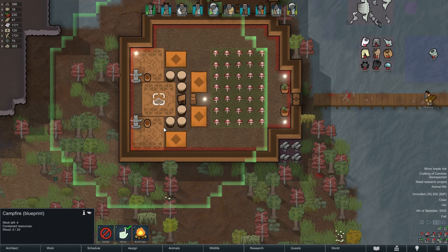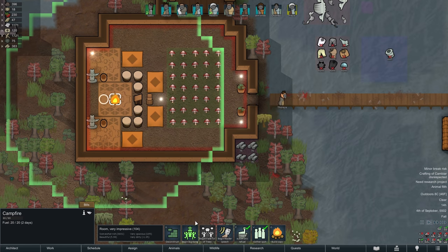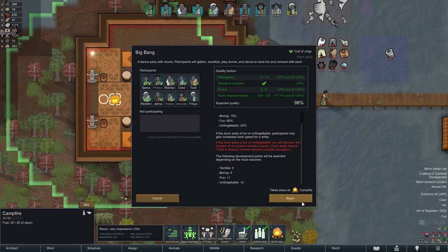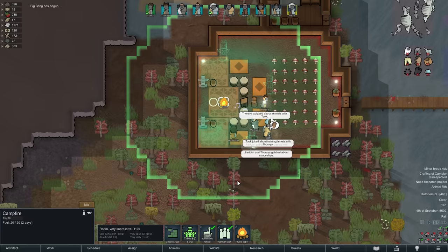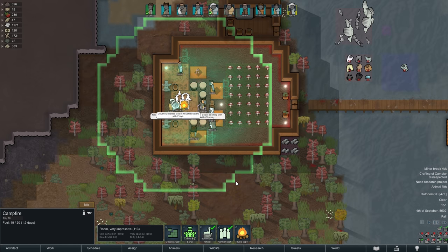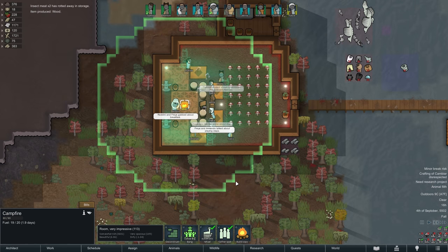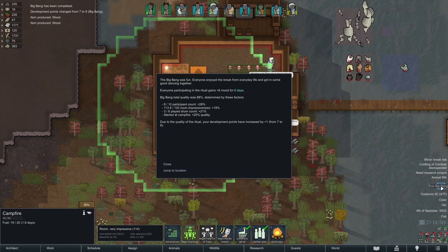The arrival of the Horn of Edmo is of course cause for a celebration, so Freya is now putting up a small campfire inside of our temple. In doing so we have just earned ourselves a 20% quality bonus to the big bang drum festival that is about to take place. We are about as well prepared for this as we could be, except for the fact that one of the ritual rewards cannot be received as we already have an active ancient complex on the map and apparently you can't have two. Still, let's aim for the mood bonus and hopefully some ideology development points — and there we go, the big bang was fun, resulting in a plus eight mood bonus and one ideology development point. Only four more to go until we can reform the Cult of Jinx for the second time.